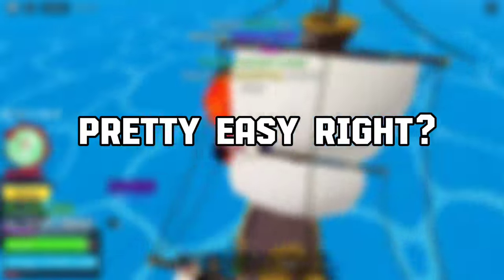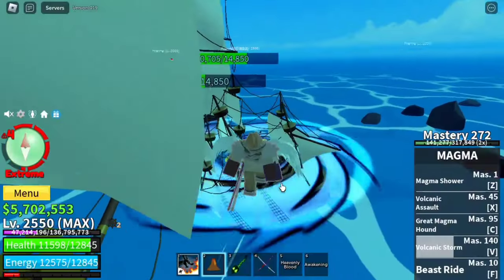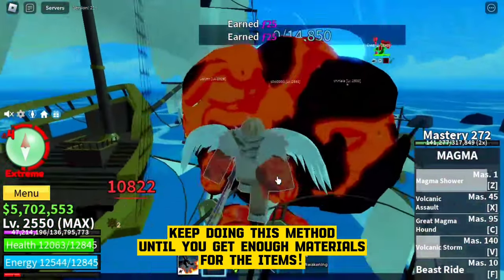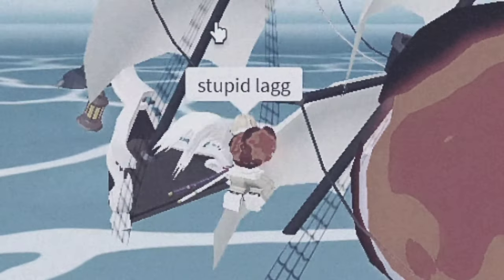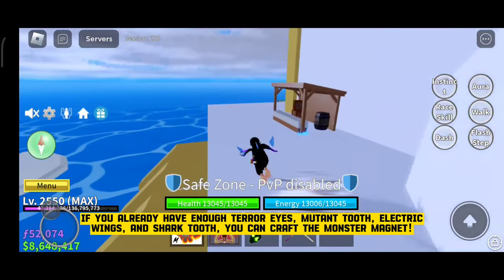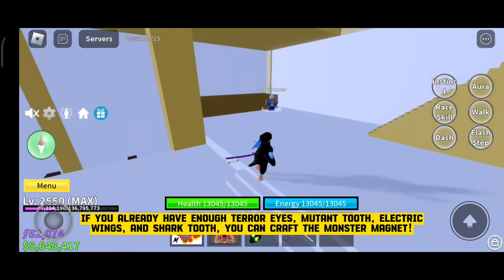Pretty easy, right? Keep doing this method until you get enough materials for the item. If you already have enough Terror Eyes, Mutant Tooth, Electric Wings, and Shark Tooth, you can craft the Monster Magnet.